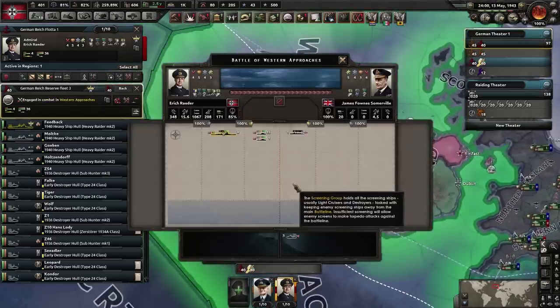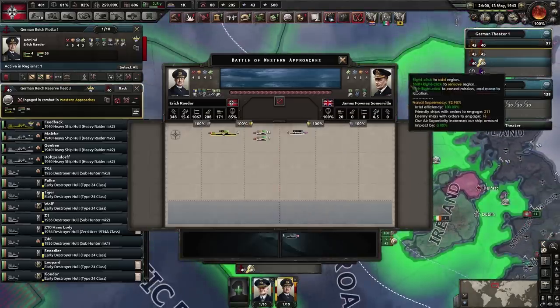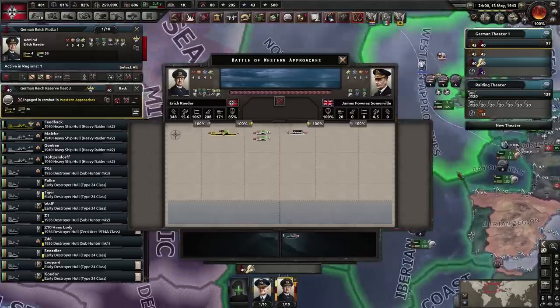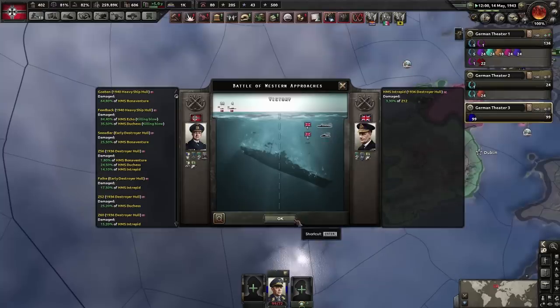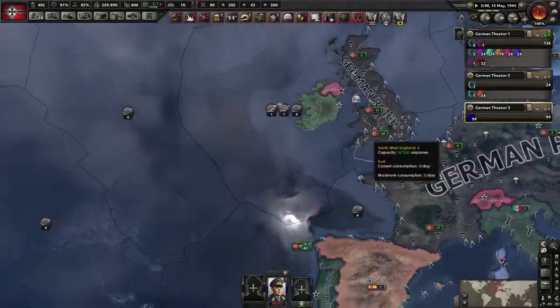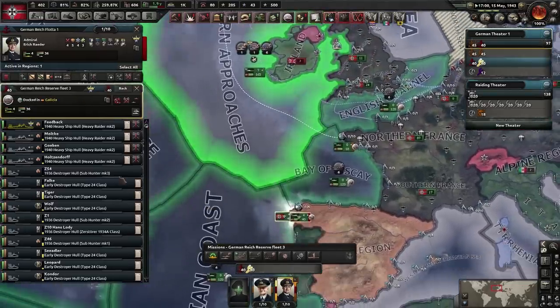The strike force has arrived in battle but its positioning is only 85%. If it had to travel a long distance across the Atlantic, positioning will be bad. It's much better to have the strike force in a port near where the spotters are. We arrived but only intercepted the screening ships — the capital ships got away.